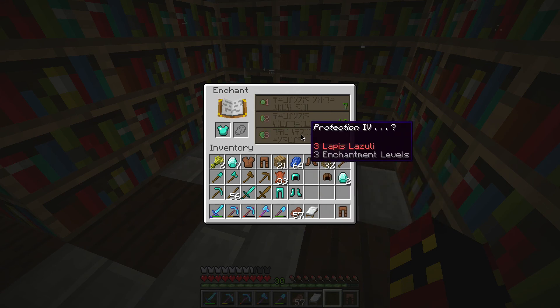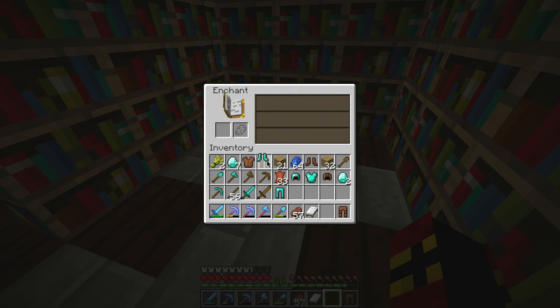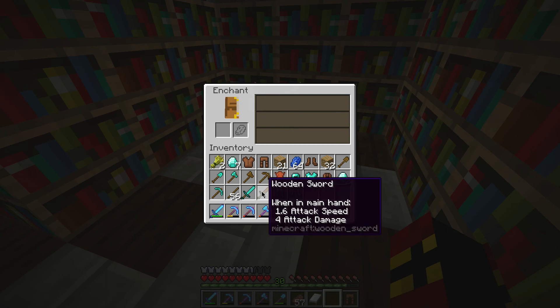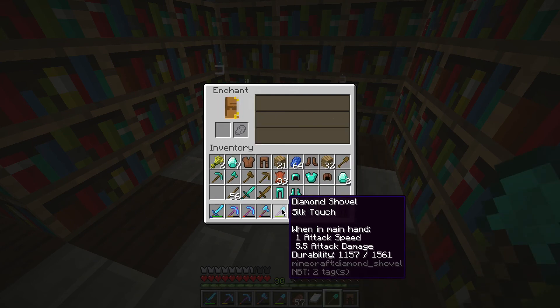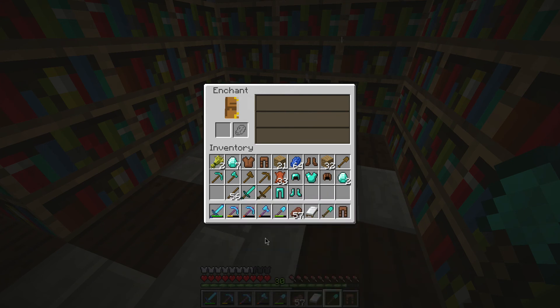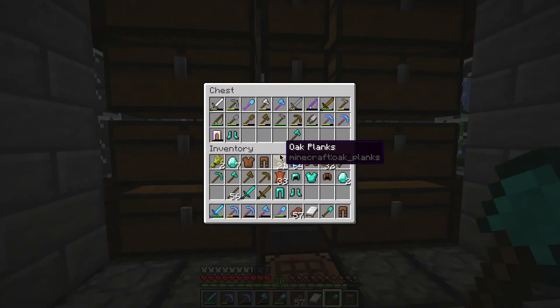These actually go up to Protection IV — it's a shame we don't get Fire Protection. We've got Feather Falling on there, Fire Aspect on a sword which is good, Fortune on an axe which I'd really like, and Silk Touch on an axe. What do we get on a book? Let's have a look.